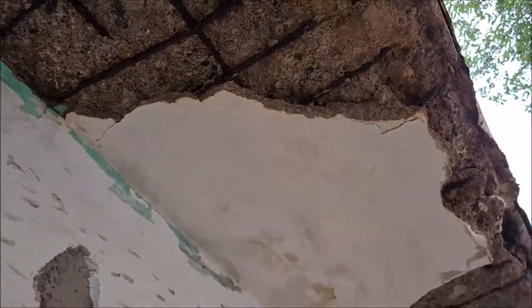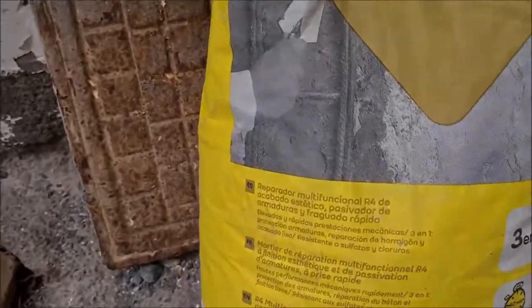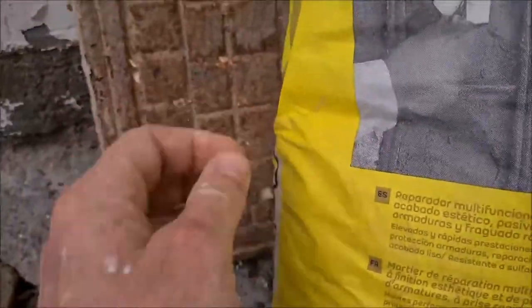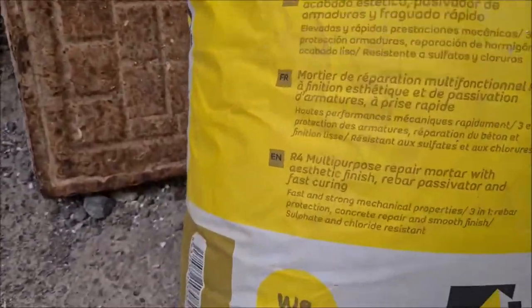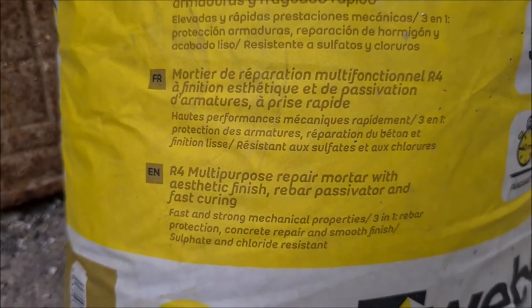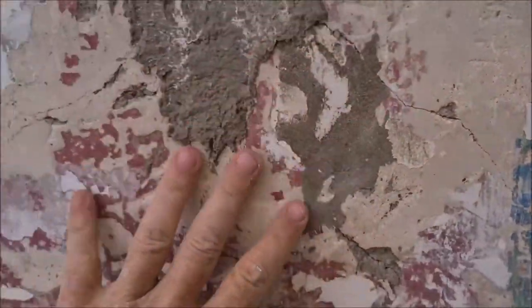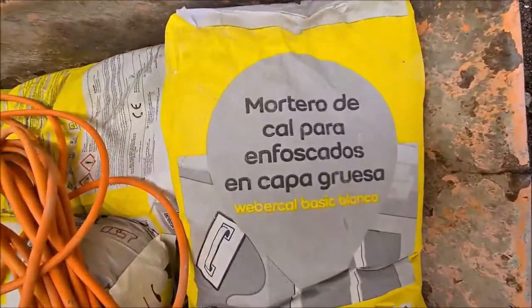So what I do — I have this material, it's a concrete structure renovator, and I'm trying to make it better. For now it looks like this, but at the end I will put a layer of mortar on this wall to make it nicer. I'm using quite a lot of square meters of this.